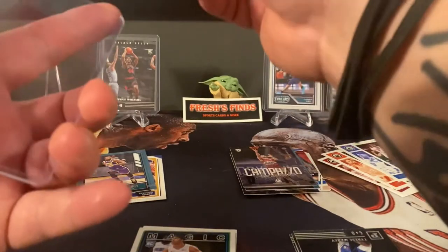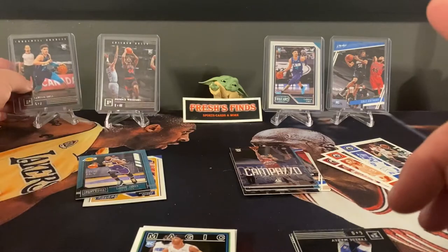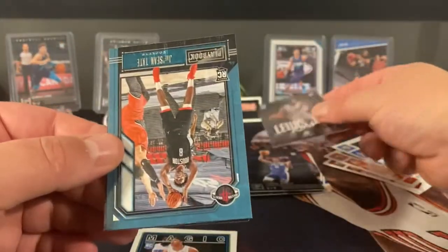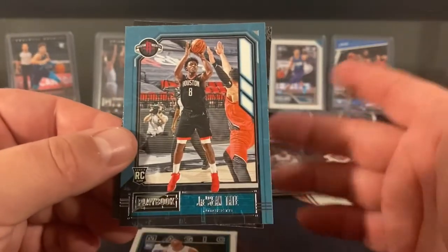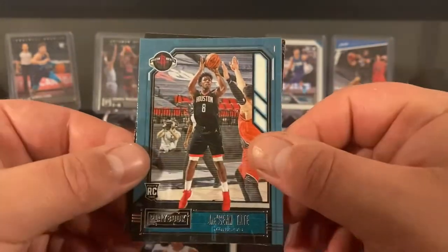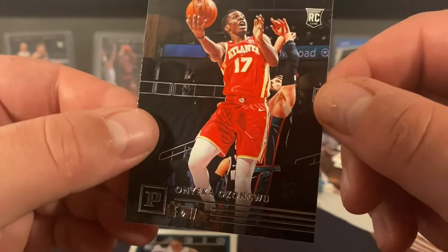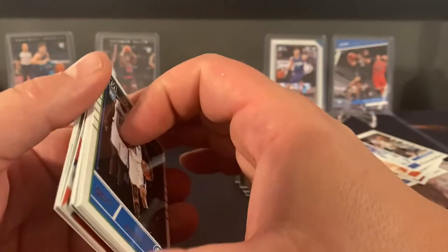This right here is why I love Chronicles — if you can find it, just the amount of rookies you're getting. Maxi, there's a second Maxi, Kira Lewis Jr. They really don't go for a whole lot in resale, but I love them and you get all the different options. Chronicles is on point — J-Sean Tate and Okonwu. There's my Grizzlies in the background. Unless you're Jonas Valanciunas, there's no Grizzly no more, and I do not want to talk about it.